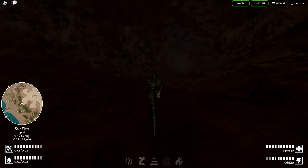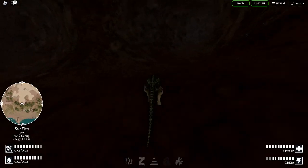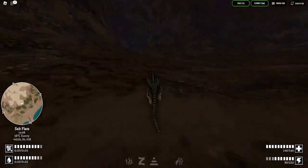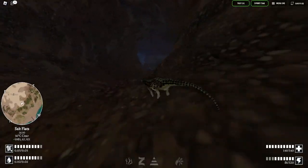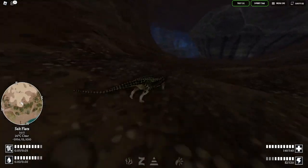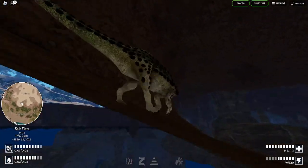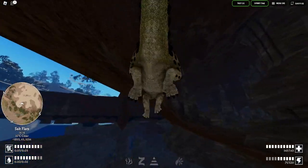I'll zoom out for a better view. Just keep going until you reach the bottom or the end. They'll spawn in a couple different locations once you reach down here. They could spawn on top of this rock right here or in any other part of the cave. You can also use the map to your advantage to see underground — see if you can find any. It's very useful; you can see some down there.